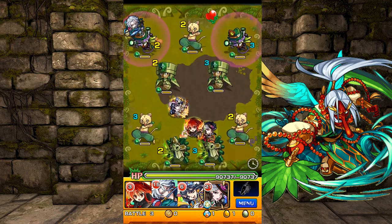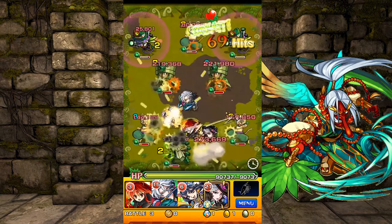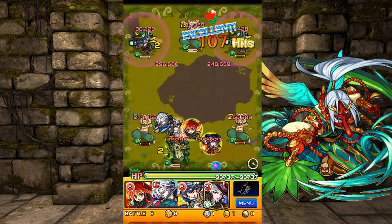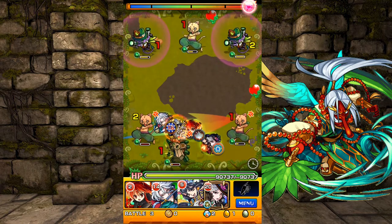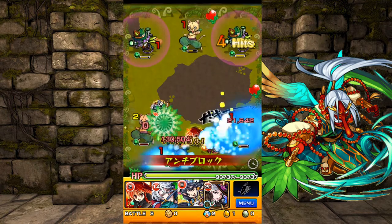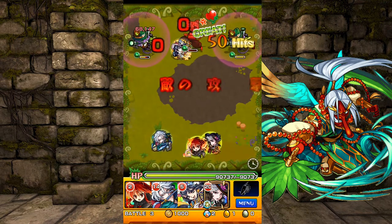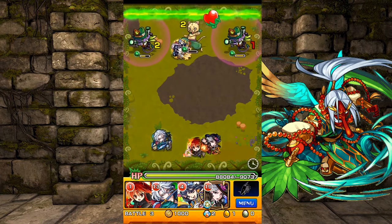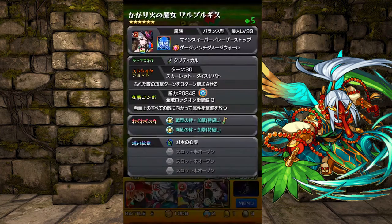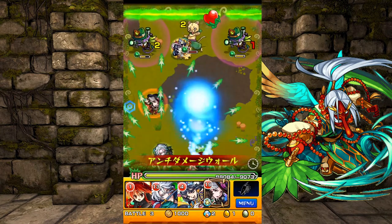There's that Bump Combo Critical from Shaina — it dealt some work, cleared a lot relatively well. Wow, there's another Bump Combo Critical. That is crazy — two turns with a Bump Combo Critical. Unless some of my other monsters have it. Nope, that's a guide, and Walpurgis does not have a Bump Combo Critical. So that was two straight turns of Bump Combo Critical.